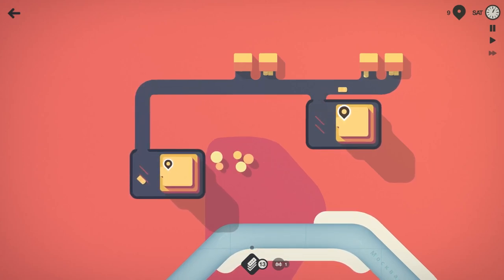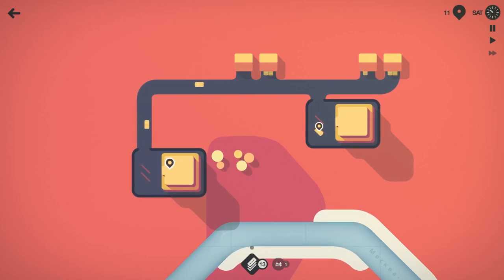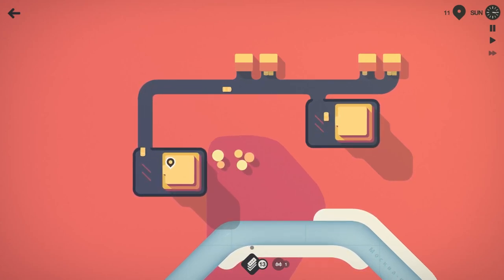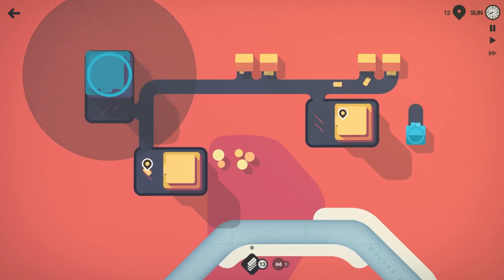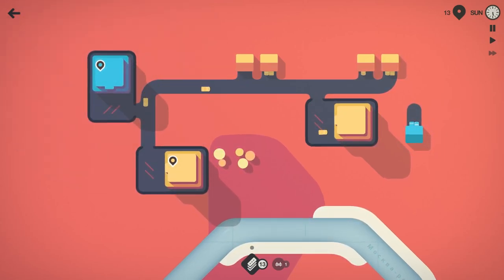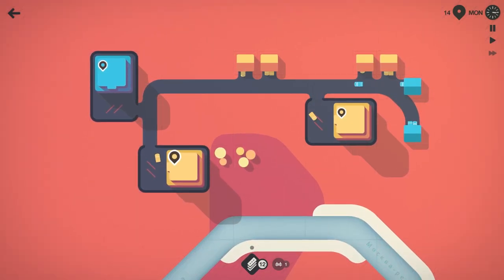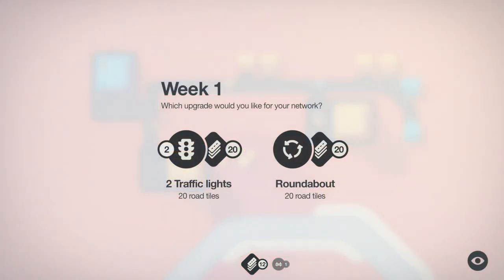Mini Motorways is no different. At the end of the week, looks like we're about halfway through Saturday right now. We'll get some prizes: road tiles, bridges, stoplights, roundabouts, motorways — you name it, we can get it. In previous episodes I've always kept things separated, but I think this time it's going to be a little harder.